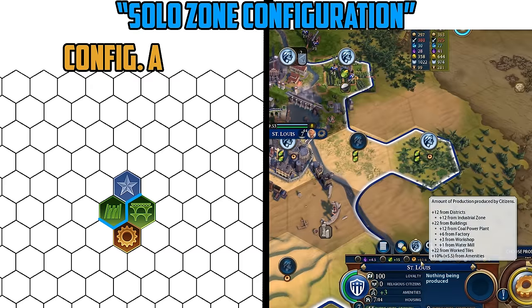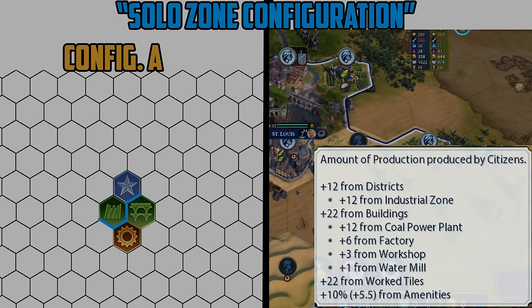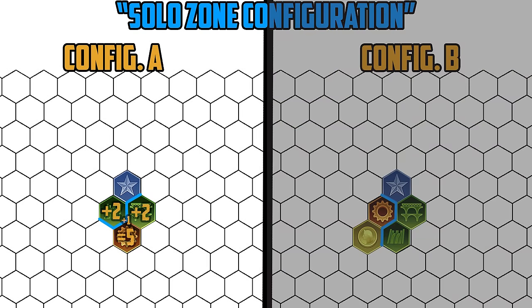Configuration A is the less consistent version of this type of industrial zone formation, but it does technically have a higher potential than Configuration B. Configuration A provides a total of plus five base production — plus two from the aqueduct and dam each, and then another plus one for being adjacent to two districts. This can be augmented by an additional plus one to four depending on what improvements you can place beside your industrial zone and whether you build more districts beside it, meaning you can quite easily get a plus five to nine adjacency bonus in a single city setup.